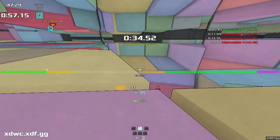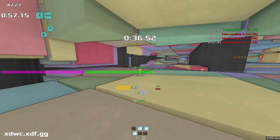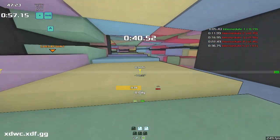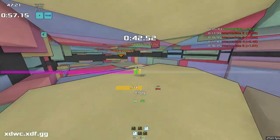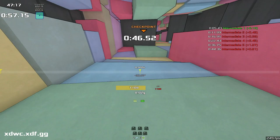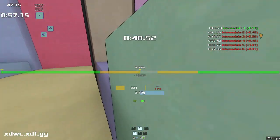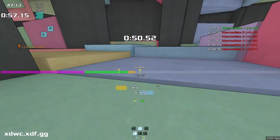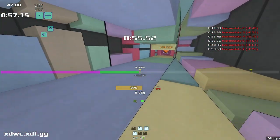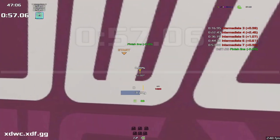Stay high through this bit because that will get you trapped in the middle there. Up high — I believe this is going to be the easier route, coming left and again staying high. Around on the inside, around here. Don't fall down here because you'll get stuck, but you can double jump up there. Around through this bit and through and into the finish.